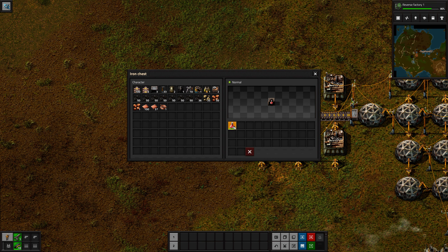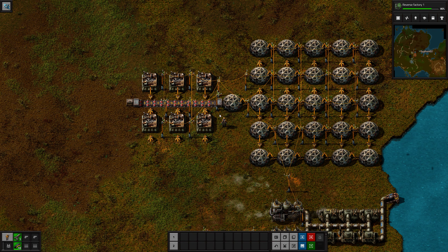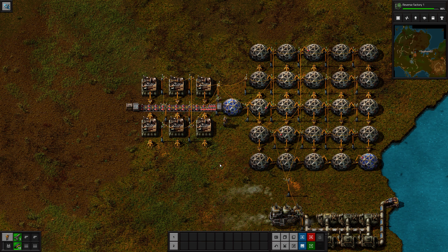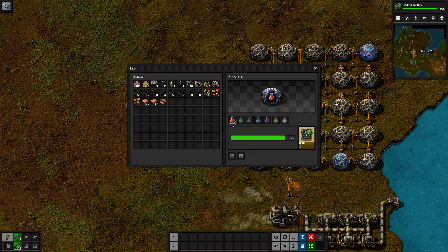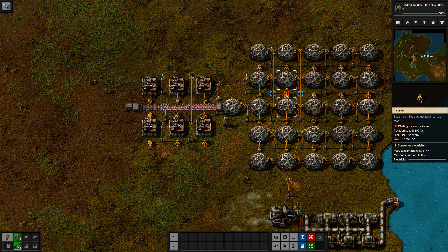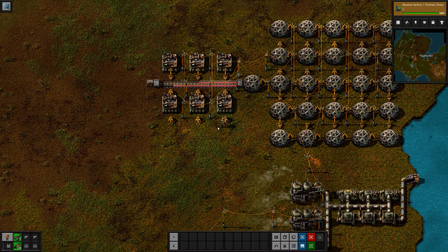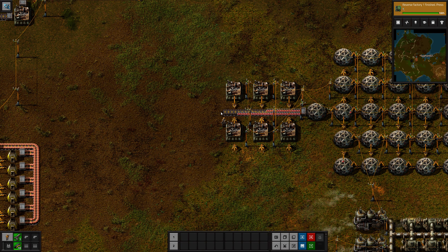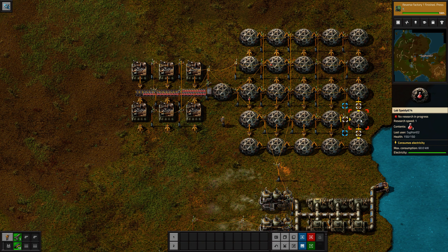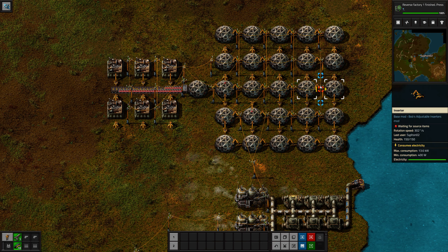Now what we're going to do is just toss all that in there so we can at least check and make sure my feed system here works. In theory, science will stack like anything else, and in theory they should all feed on each other. I have all these conveyors set up to feed to the extractors and feed to the corners.